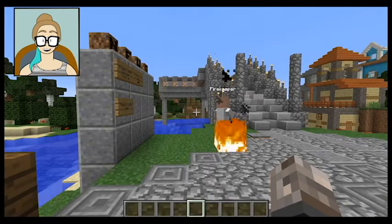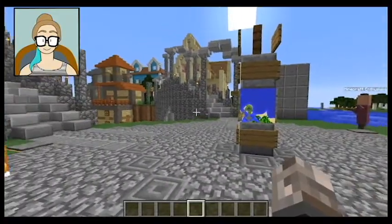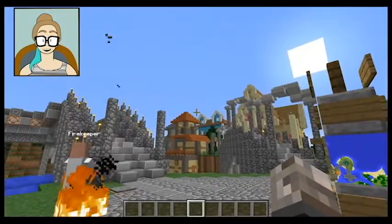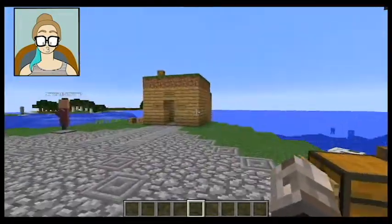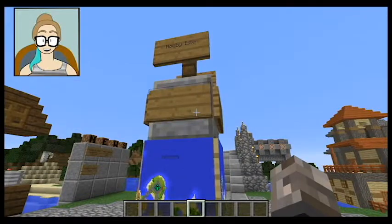First let me show you around. This is our world and this is where you'll normally spawn — sort of a little spawn zone. We've got, see it says Newbie Isle.